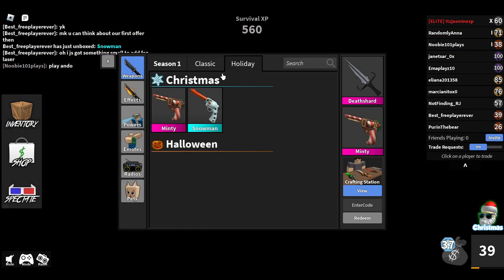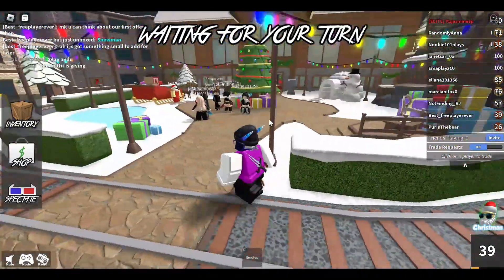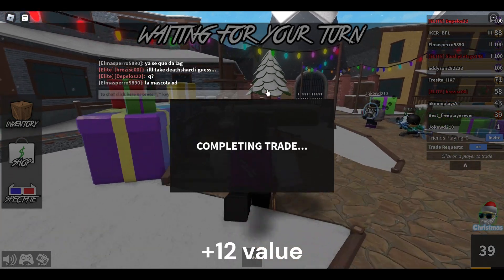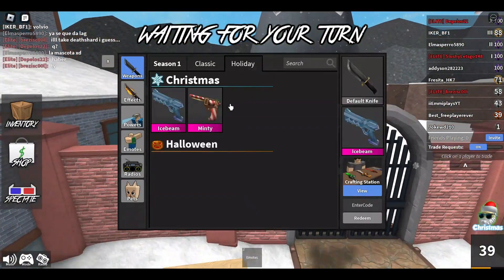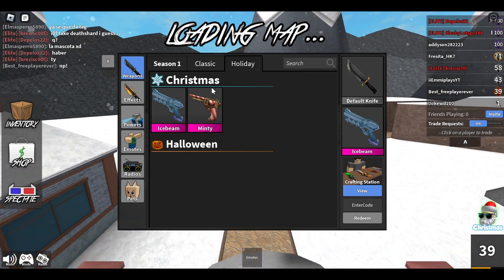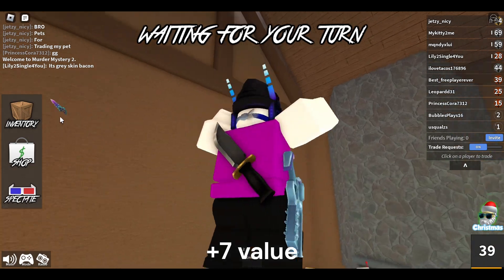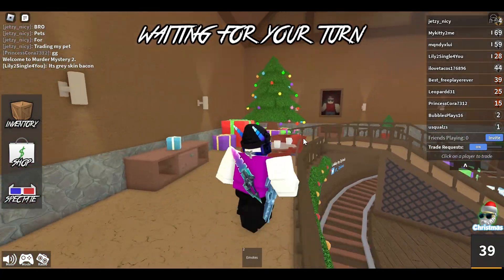I just unboxed a gun called Snowman, which is nice for smaller trades. Then I traded a Death Shard and Snowman for an Ice Beam — that's nice progress. So now I have two guns.